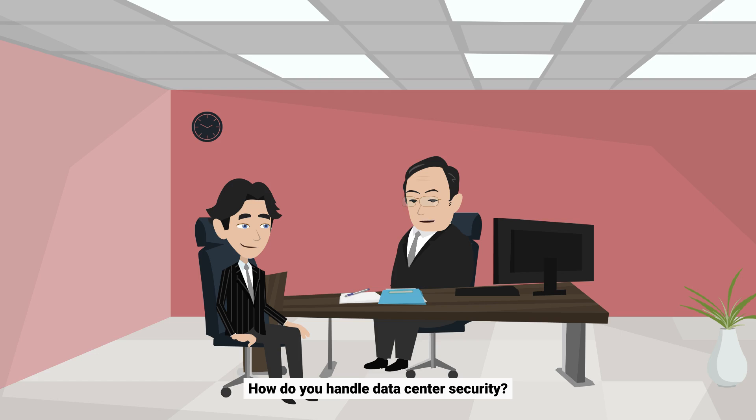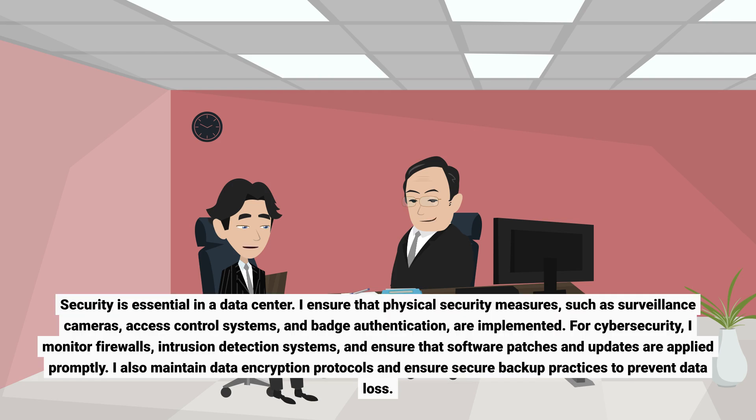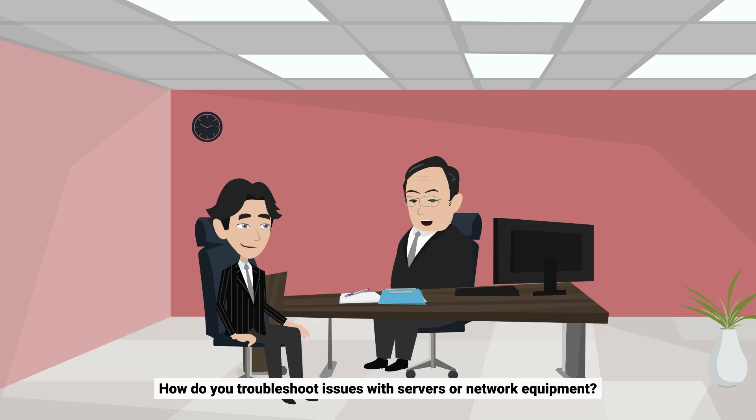How do you handle data center security? Security is essential in a data center. I ensure that physical security measures, such as surveillance cameras, access control systems, and badge authentication, are implemented. For cybersecurity, I monitor firewalls, intrusion detection systems, and ensure that software patches and updates are applied promptly. I also maintain data encryption protocols and ensure secure backup practices to prevent data loss.